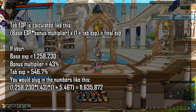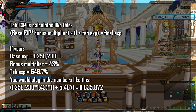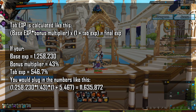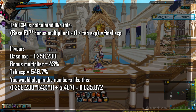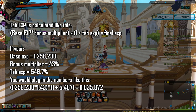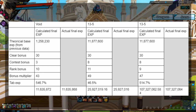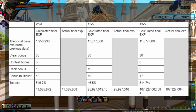Tab EXP is calculated by multiplying your base EXP by your bonus multiplier and then multiplying that by (1 + tab EXP). For example, if base EXP is 1,258,230, bonus multiplier is 43%, and tab EXP is 546.7%, you plug in those numbers. The data table on screen shows the calculated final EXP versus the actual final EXP from dungeon clears, confirming this formula.